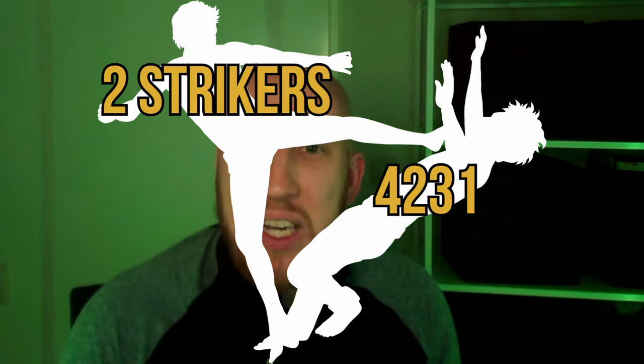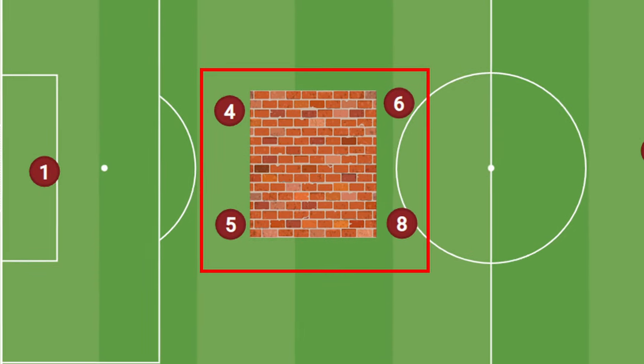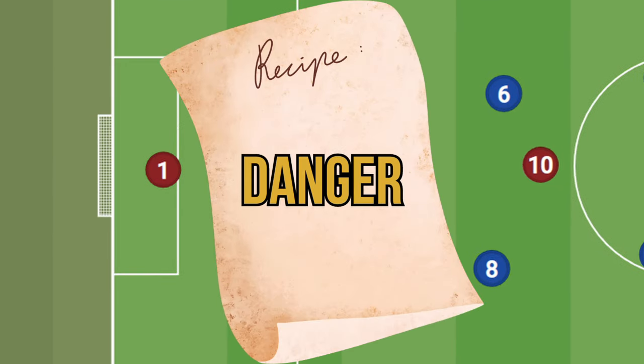The final weakness of the 4-2-3-1 that we can use is that it can struggle against two striker formations. While the two central midfielders can help create that defensive block in the middle, if they are pulled out of position or circumvented completely, the two striker formation creates one-on-one situations with the centre-backs, which is a guaranteed recipe for danger.